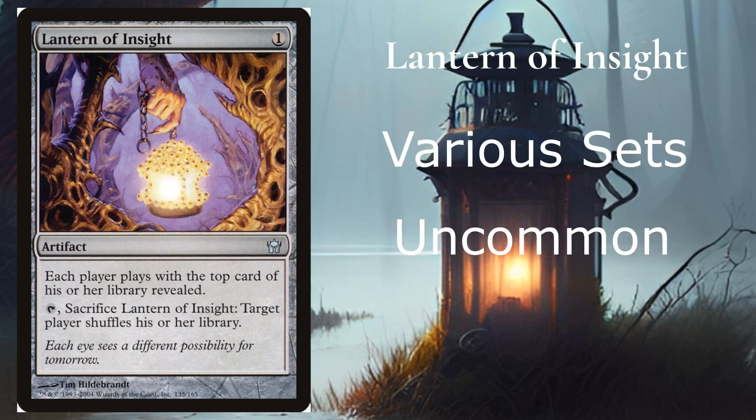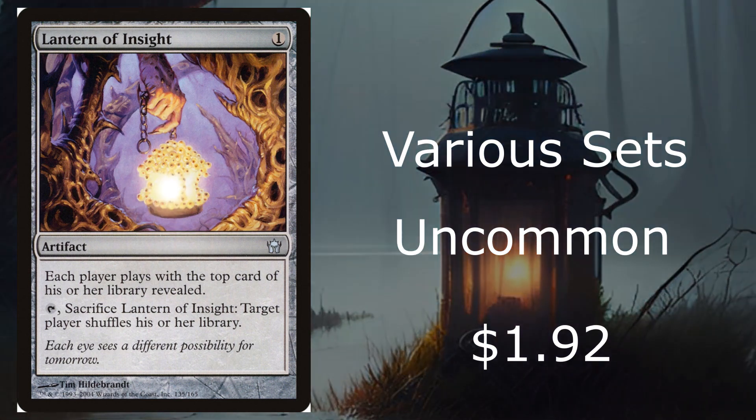At number 3, we have Lantern of Insight from various sets. It's an uncommon and this one is almost $2. It costs 1, which is awesome. Each player plays with the top card of their library revealed, and you can sacrifice it to have target player shuffle their library. This card alone isn't worth it — I only see it as part of a combination in your deck — but that's why it's at number 3, because it can still do quite a bit of damage.